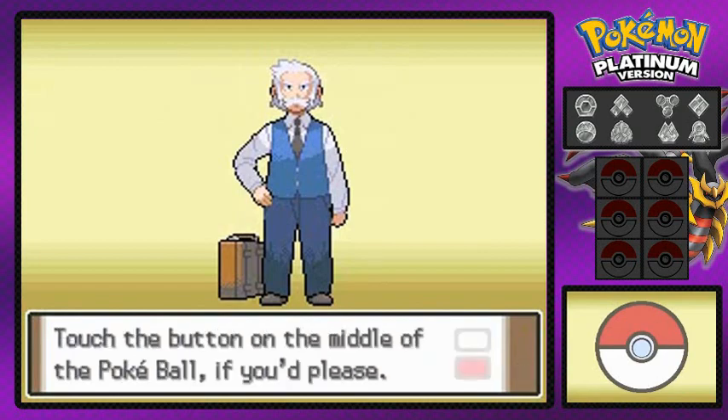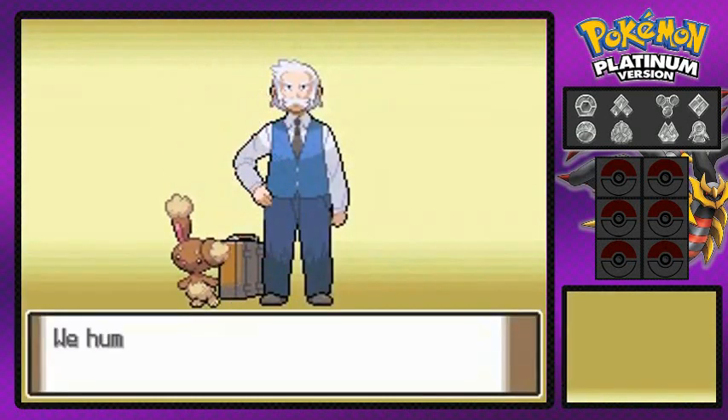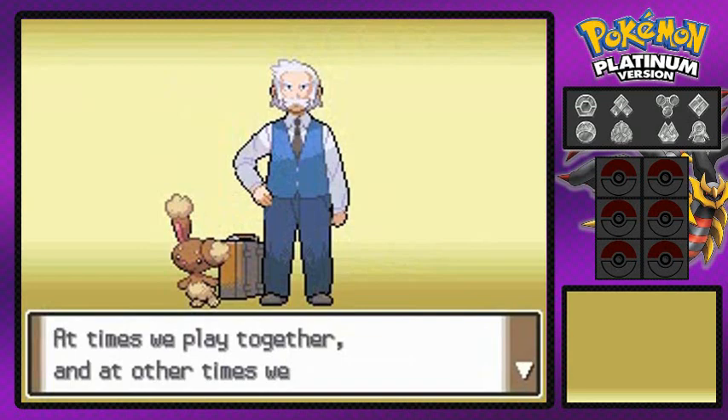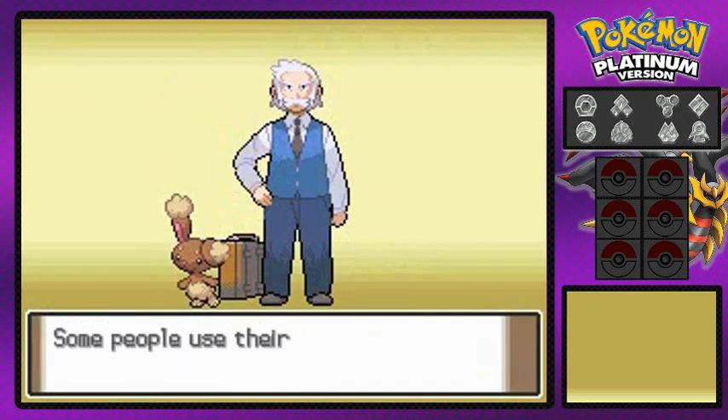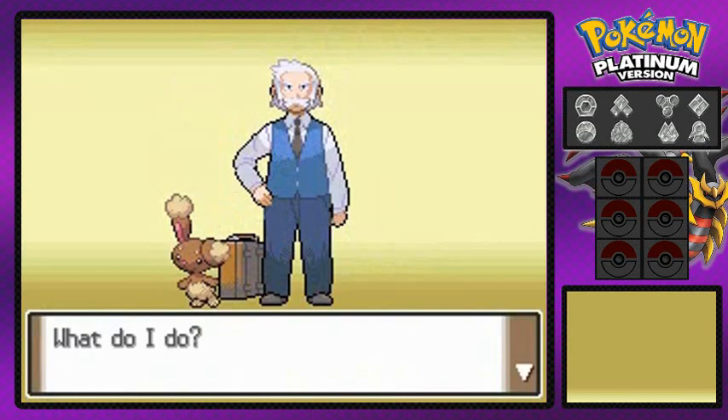As you can see, we're playing on the Nintendo DS right here. We have to press the button to get our Pokemon out, and there's one of the Pokemon right there. I completely forgot - low bunny, bunny bunny, I don't remember his name. Professor Rowan right here is explaining everything about closer bond and everything.